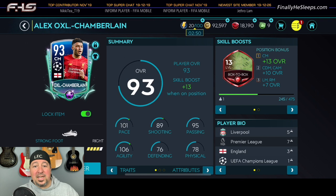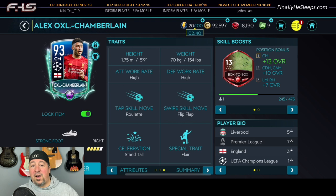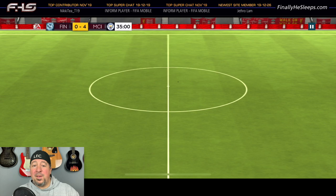UCL Oxlade-Chamberlain at the right side center mid is really fast. He's a defensive center mid and he has high defense and attack rates, and I'm going to use him to poach the ball off of Man City. Those five players are where this match will be won or lost.